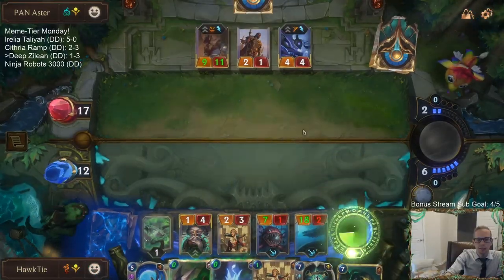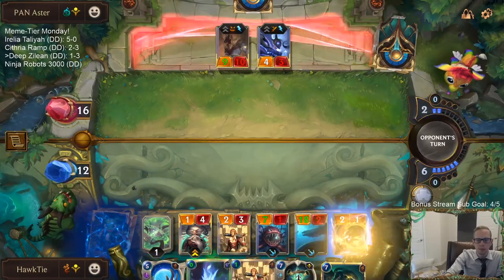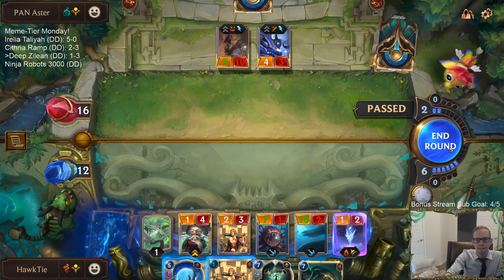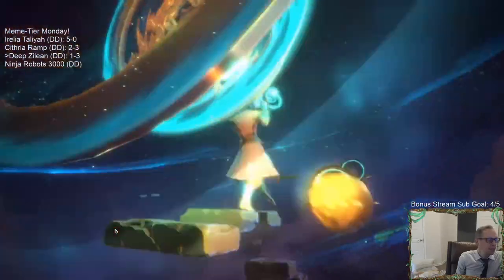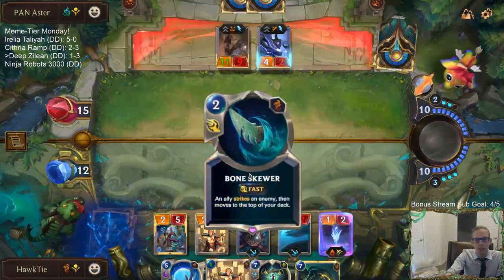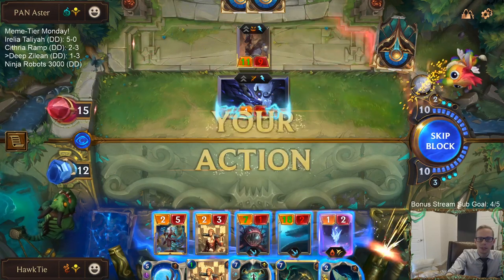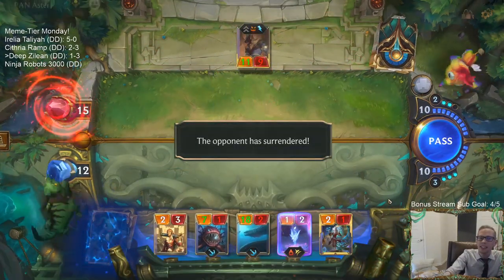Level up Zilean - Life Steal, Squall Shield. My card count is probably around eight. Ah, Bone Skewer! We can reset Shipwreck Order. Yeah, we're winning this game. I'm going to block with the 2-5. They forgot about the 2-5!